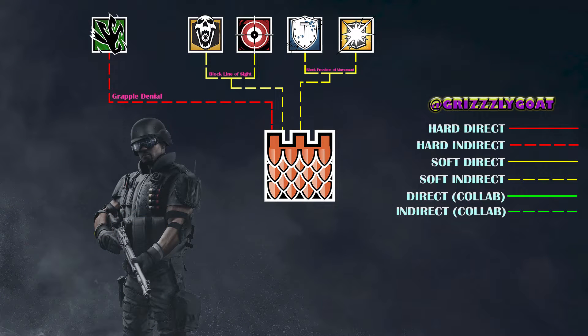The next group of operators we have include Montagne and Blitz. These two shield operators heavily rely on freedom of movement. While Montagne relies on gaining full hold of a position and objective, Blitz's job is to be the frontline pusher, and if Castle blocks these doorways and windows, it will be much more difficult for these operators to function at full capacity.